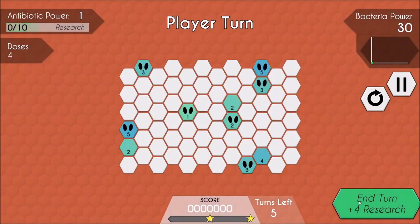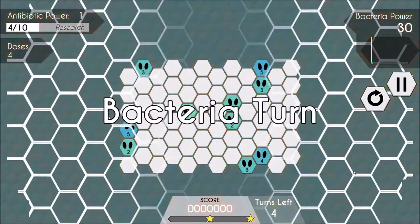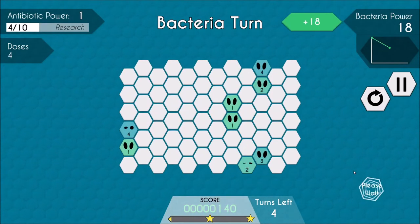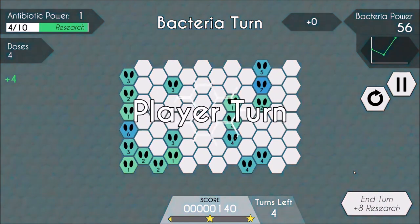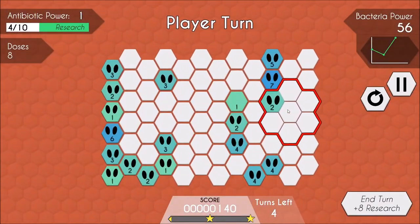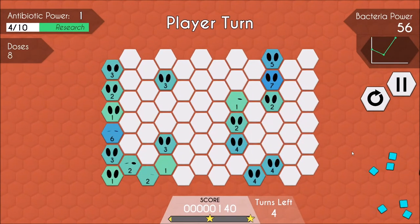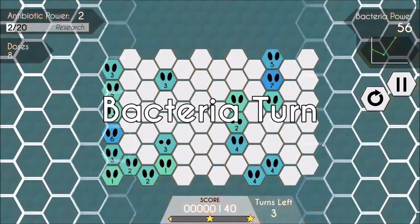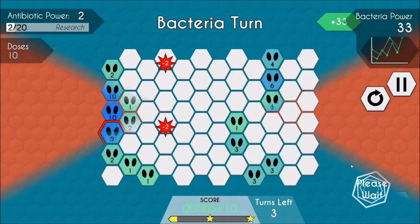The other way bacteria gets eliminated is if it is isolated from any other bacteria. So let's say you've got a 7 and a 1 right next to each other. At the end of the bacteria's turn, the 7 will go down to a 6 and the 1 will disappear. The 6 will be by itself, so that'll disappear as well. You'll get more points for containing viruses this way — isolating them — and you'll also get more points depending on how high a strength that bacteria was. You'll get more points for isolating a 6 than you will a 2.